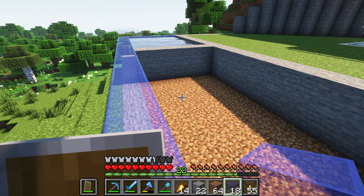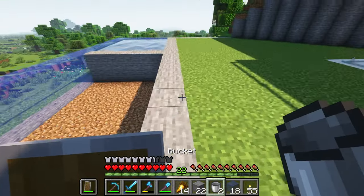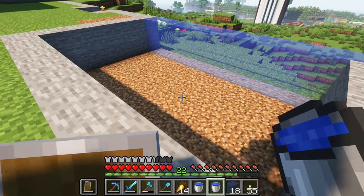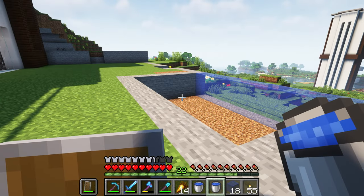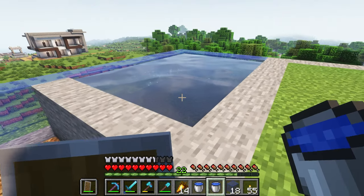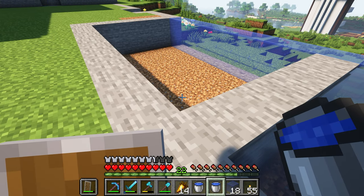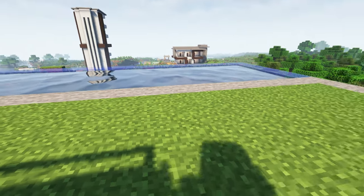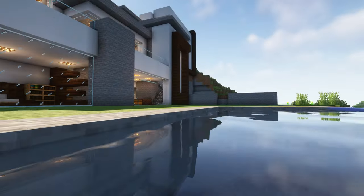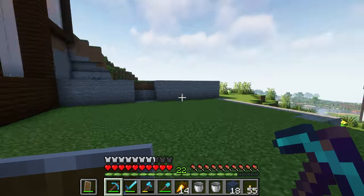Let's fill these up and then start working on the depth of the pool and under it. Once I get the water all source blocks — because there's nothing more annoying than not having source blocks — look at that! It pretty much is an infinity pool. Pools used to be so useless in Minecraft, but now they're so good.